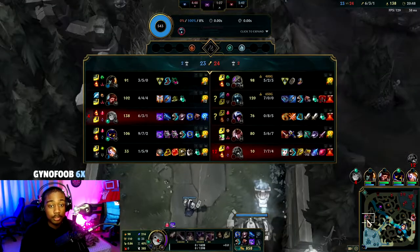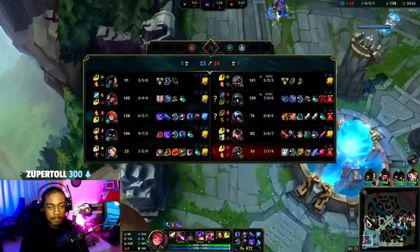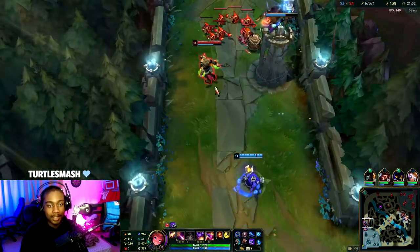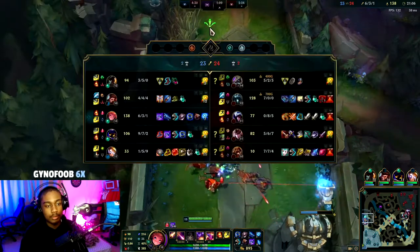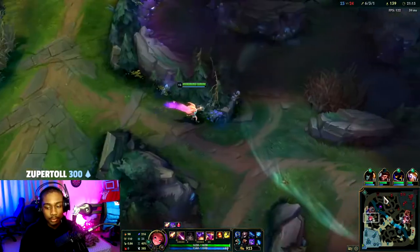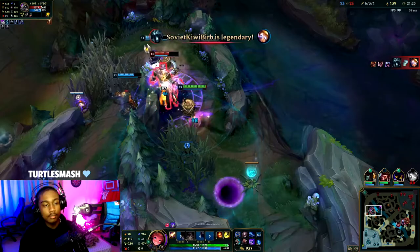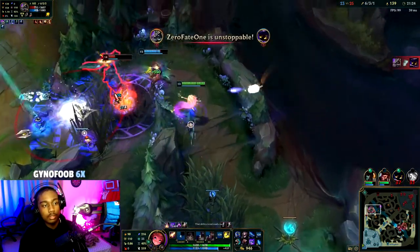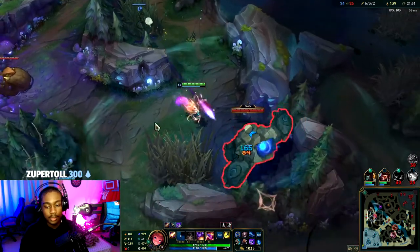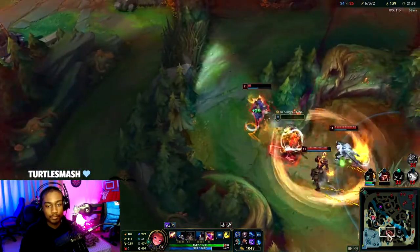I'm going to see if I can clear top — we shouldn't be letting Nasus free farm; that is horrible. That Karthus jungle is probably doing the most damage in the game right now, pressing one button. Slow him. He doesn't even have tier-2 boots, only magic item. Let's get that off — I didn't even get the kill. They're just collapsing on us.